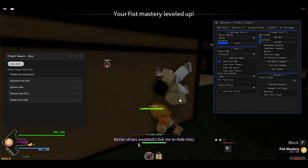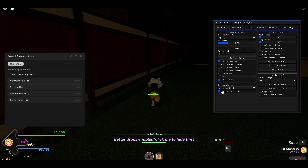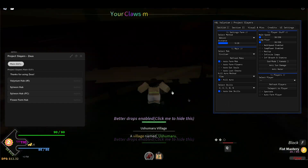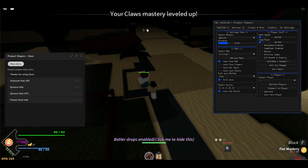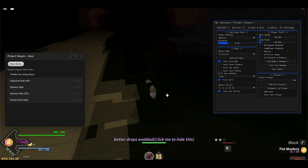Press on auto use skills and it's gonna do that for you automatically. You can see my claws already leveled up — this is like super OP, guys.